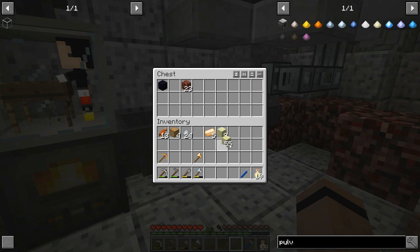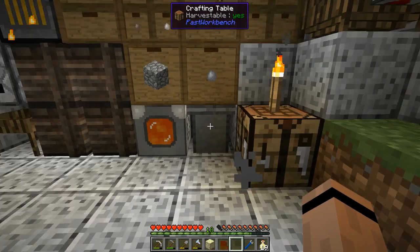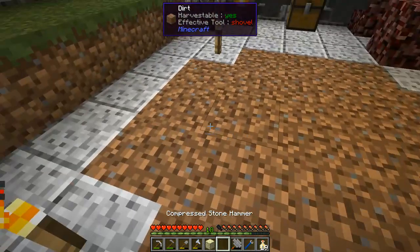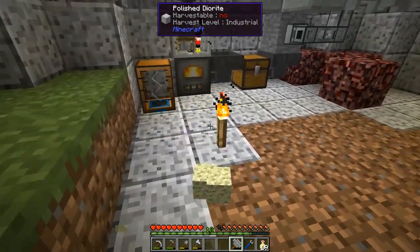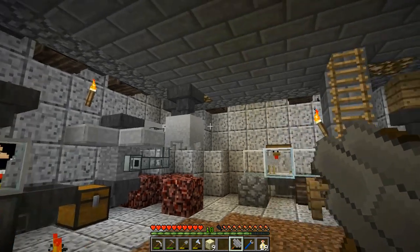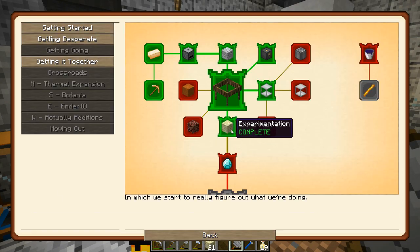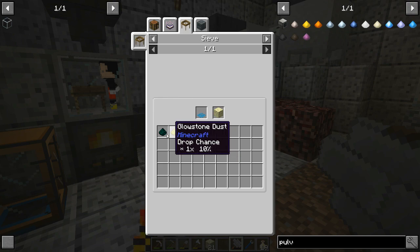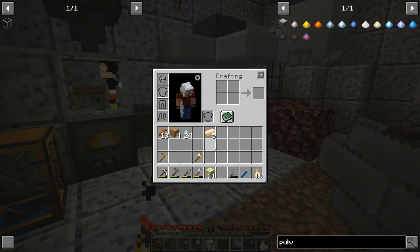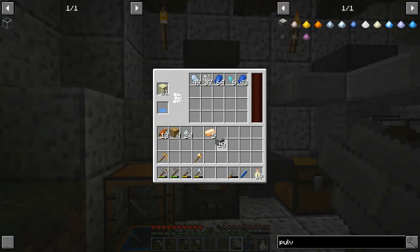Let's get nine of these. Can I make compressed? Yeah, I can make compressed stuff. I'll take this guy and hopefully this makes crushed end stone — there we go. That should have done it; I had both of those. That gets me 12 more crushed, and I'm assuming I can save some for glowstone and ender dust. This is one way to go.